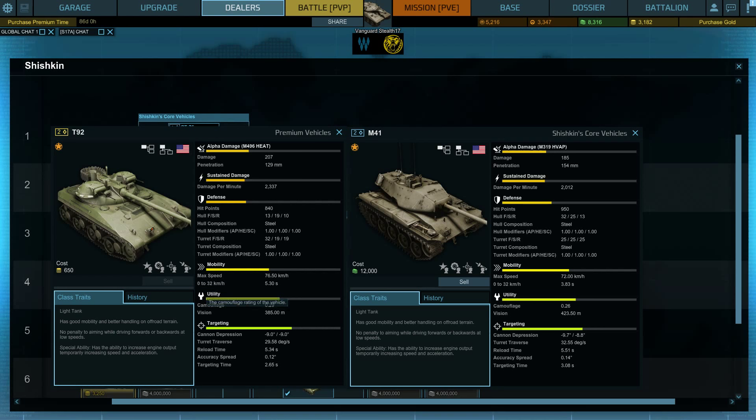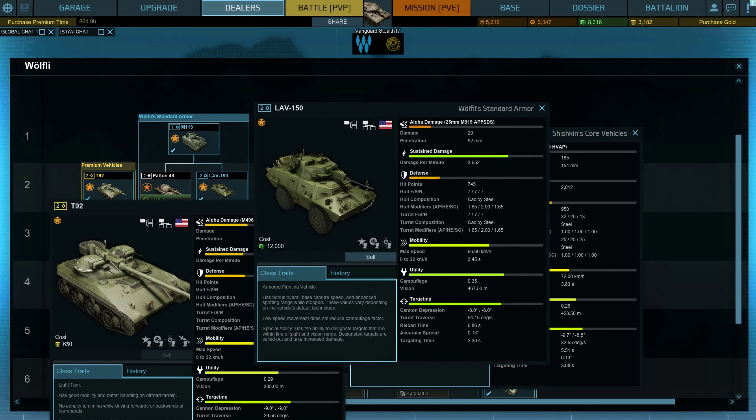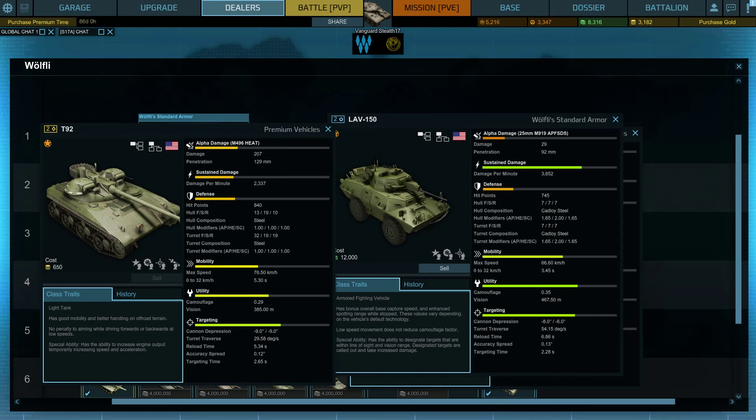Camo range is in the advantage of the T-92, but view range is a bit inferior — you're looking at 385 versus 423. But then again, you're a light tank and not really a dedicated spotter, although some people will accuse you of not doing your job. The thing is, this thing is not the best spotter at this tier. Compare it to the LAV 150, which has a spotting range of 467 — there's really no way you're going to be competing in spotting range with an LAV 150, so don't bother.